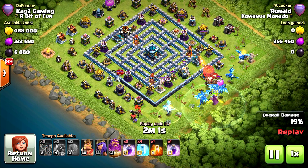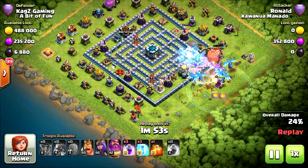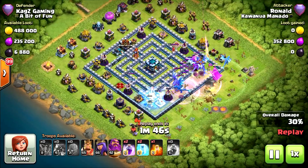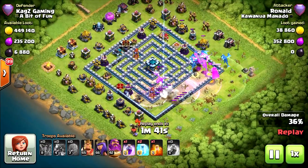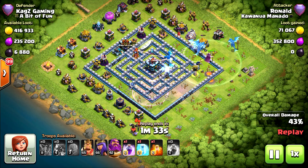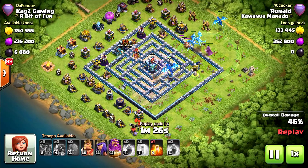Probably saving his King and Queen for afterwards. Maybe the Stone Slammer will clean some of the walls so the heroes can go straight to the middle, but I don't think so — couldn't do it. He's gonna trigger the Town Hall so it's good. Two Electro Dragons are attacking it, but only one. He used some Freeze Spells but he can't do it.